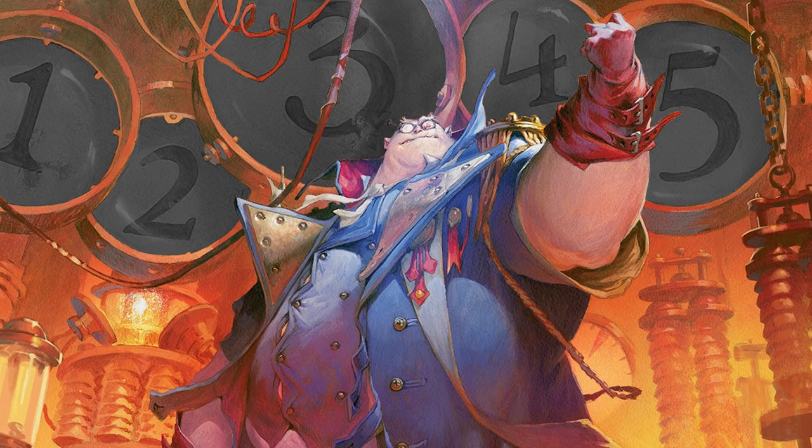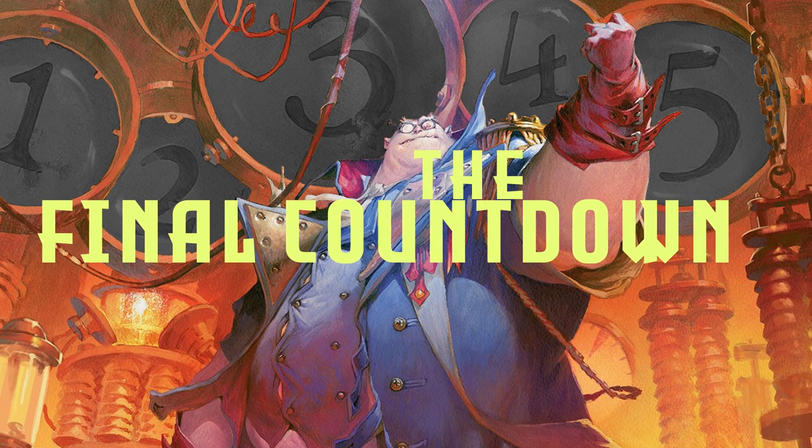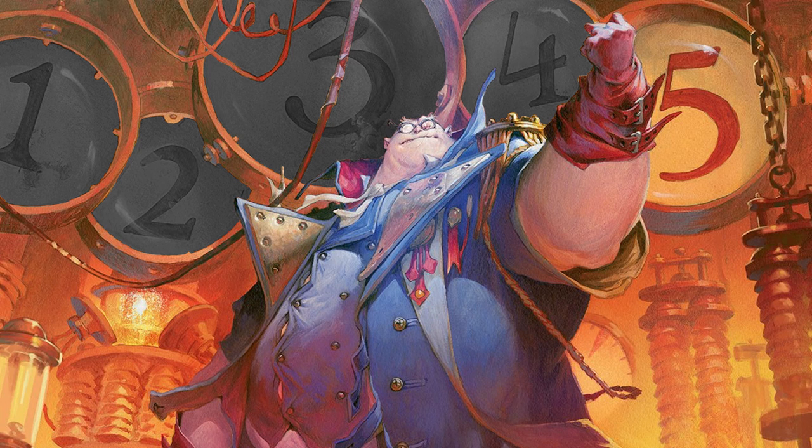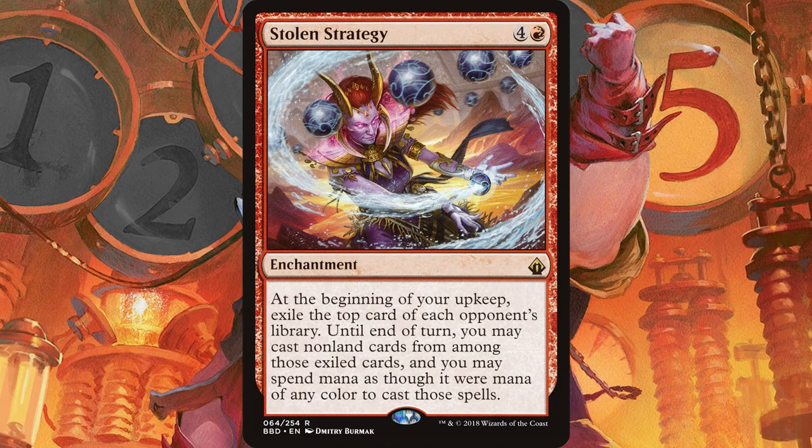Alright, you thieving baboons. You've made it through 95 cards in the deck, and that leaves a final 5 cards to be shown in a final segment called the Final Countdown. A card that isn't card draw but is card advantage — and is the third theft card in this deck — is our number 5 card: Stolen Strategy.